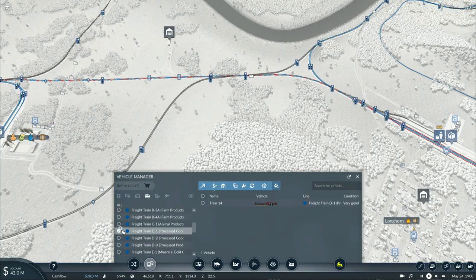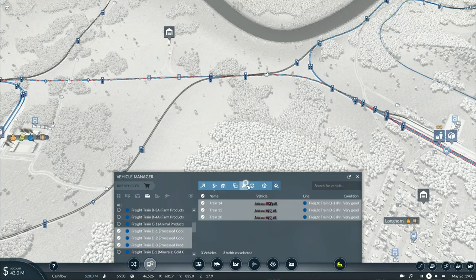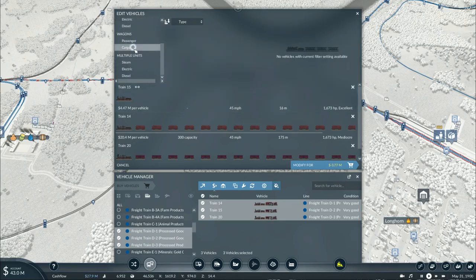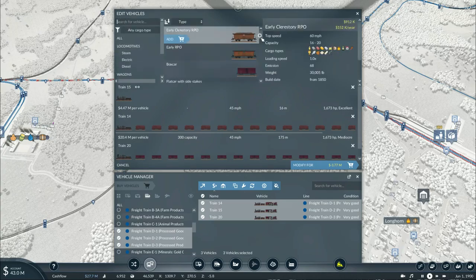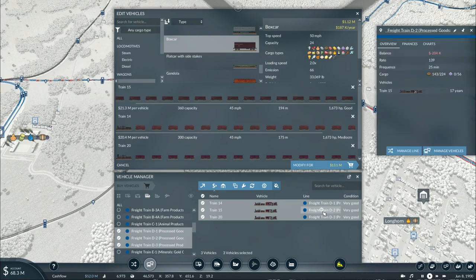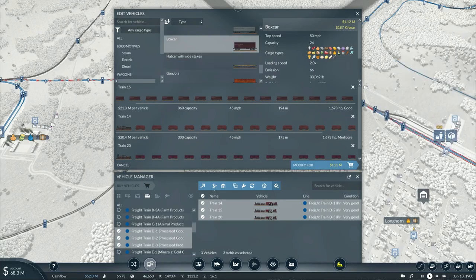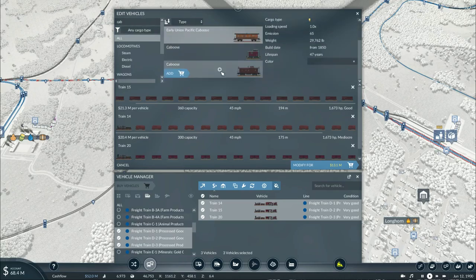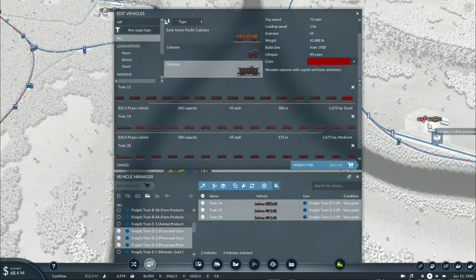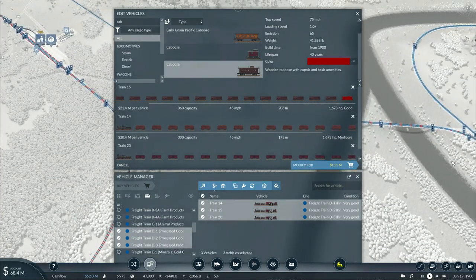Processed goods - this one needs to have these replaced. That means we'll need to increase the capacity. We'll add these boxcars into place. I'm not so sure which one this is supposed to be for - processed goods, coffee beans. I think it takes maybe one unit of coffee berries to make coffee beans. Oh, it takes two, so that will basically make it a lot better.